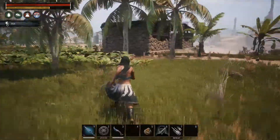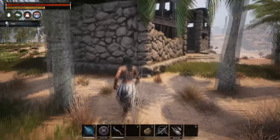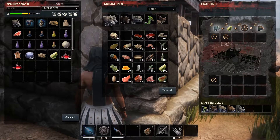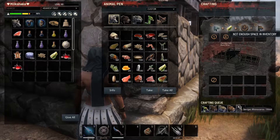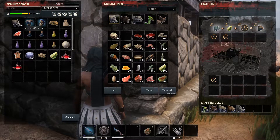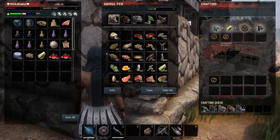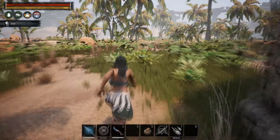So you get a baby from the wild, you click E on your taming pen — doesn't matter which one it is — and then you pop it in here like so, and it will start crafting. The rhino takes its sweet time, and once it's done it will pop out.